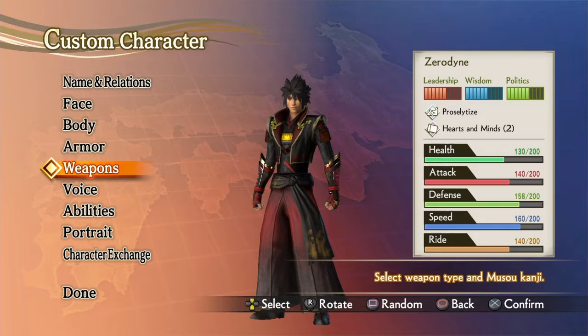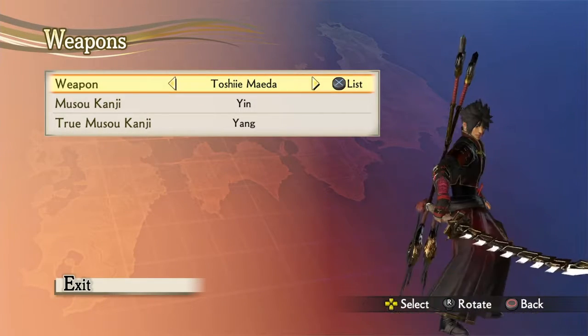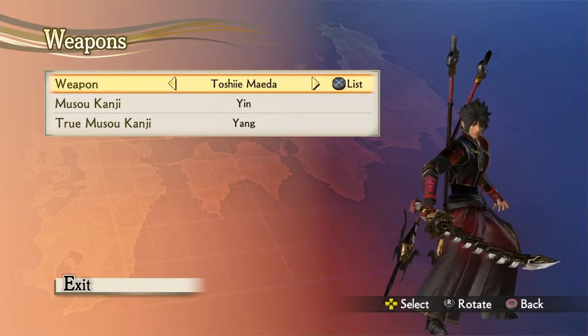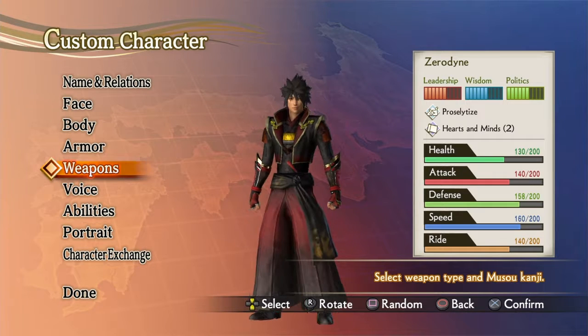So first, this is the character I'm going to be using. I chose these weapons mainly as I wanted to attempt a different type of weapon and playstyle, and see where I can go from there.